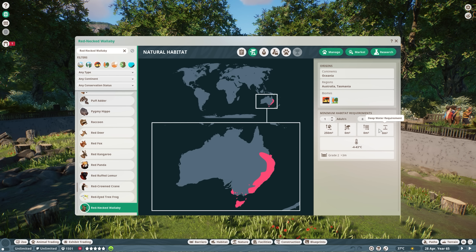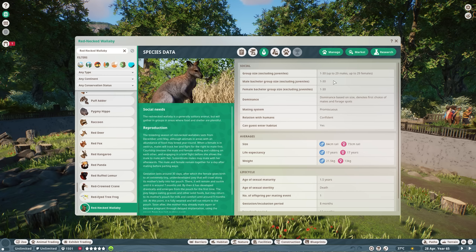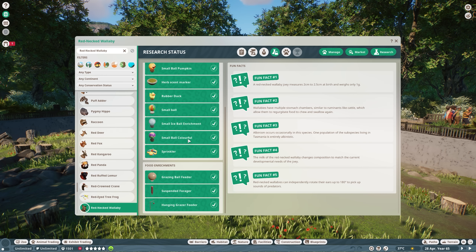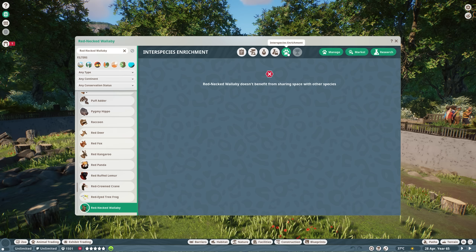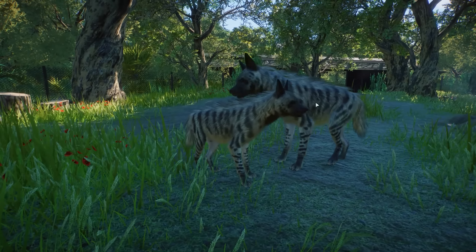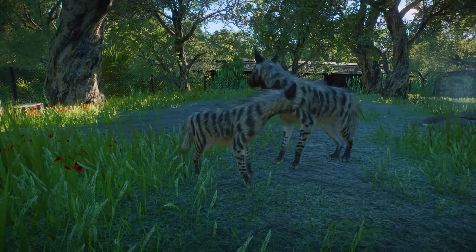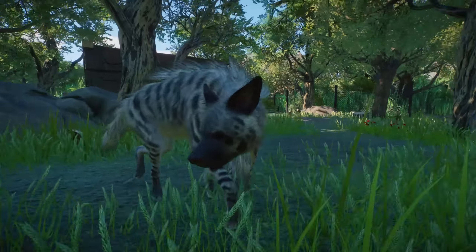The Red-necked Wallaby is of least concern. Their natural habitat is in Australia and Tasmania. For one adult you need 250 square meters with no other requirements. Temperature: minus 4 to 43 degrees Celsius. Species data: up to 1 male and up to 29 females in one habitat. They are pretty confident and you can enter their habitat. They mature at 1.5 years old, one offspring, easy to reproduce in captivity. They do not have an interspecies bonus.